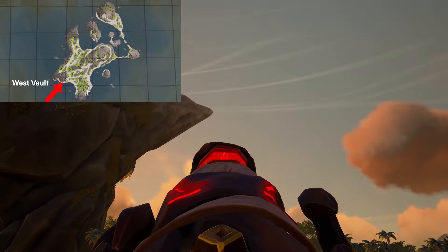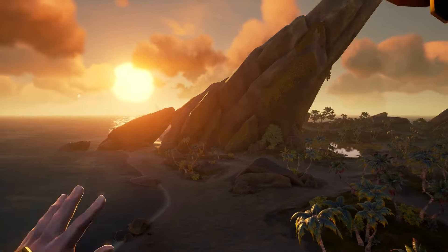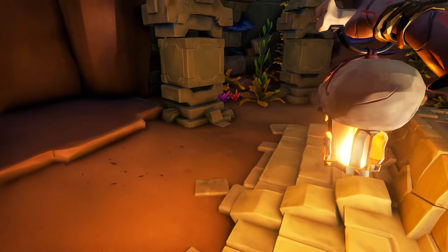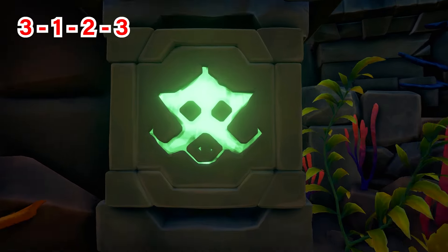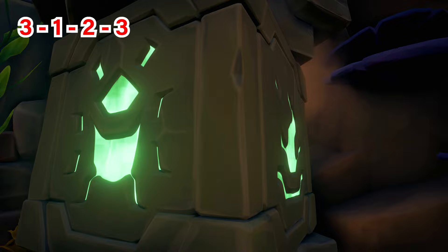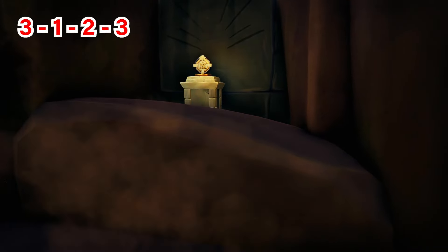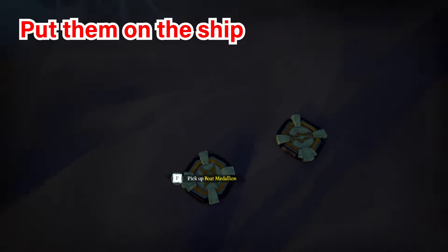Take the shark medallion to your boat and store it there. We're not moving the boat right now because we're heading to the west vault. I'm actually going to use the boat cannon and shoot myself across to the rock you can see just west of the southern vault — it's super close. Run towards the cave entrance, go inside, use your lantern to light the braziers, wait for the puzzle to start. The puzzle for this one is simple: spin the first one three times, the second one once, the third one twice, and the last one three times. Press the button, both doors open, and you get the boat medallion — take it back to your boat.